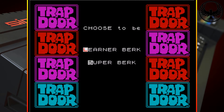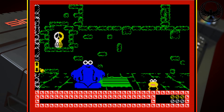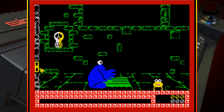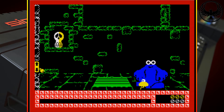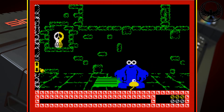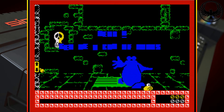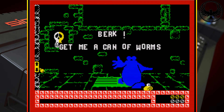You've got two modes here: Learner Burke and Super Burke. Now the game can only be completed in Super Burke mode. The idea is basically that you take control of Burke, the big blue blob in the middle of the screen, and you have to do your master's bidding — I think it was called Him Upstairs or something like that. It was written by Don Priestley and published in 1986 by Piranha Software.